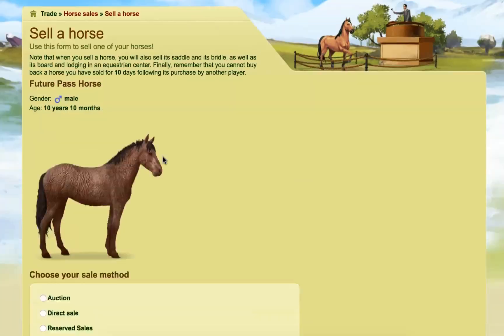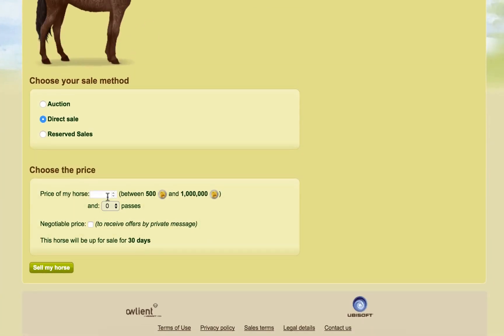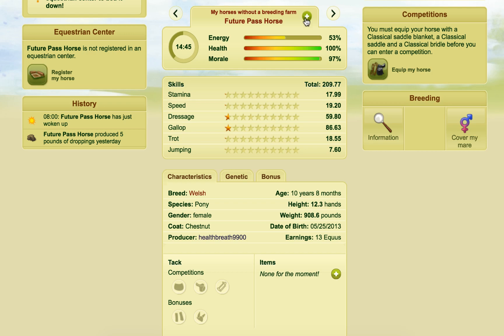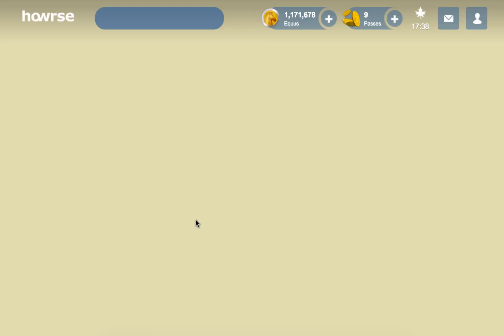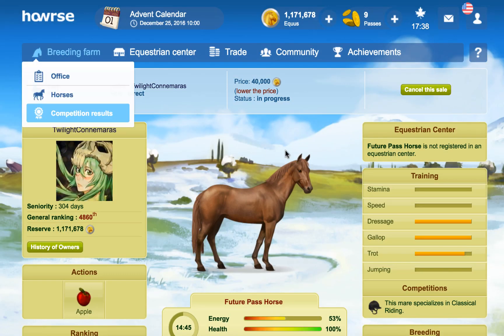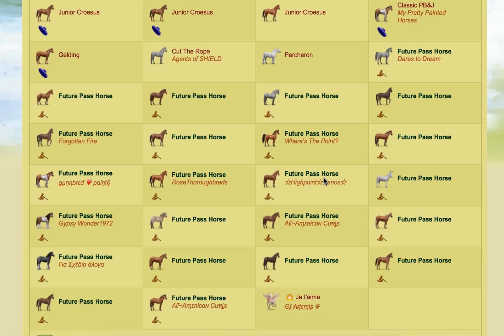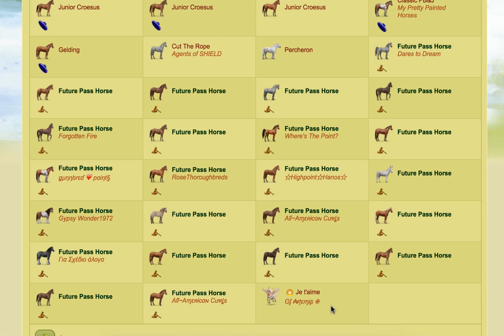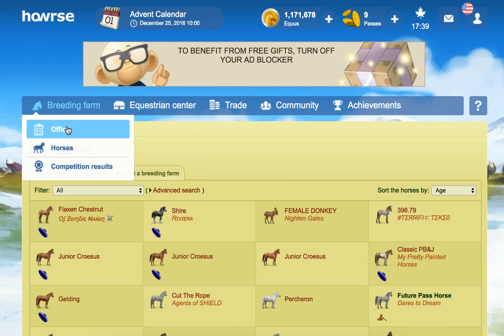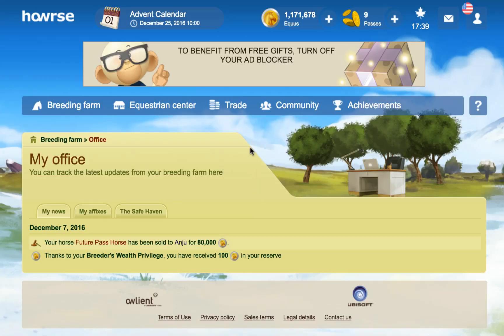Sell this one as well — direct sales, 40,000. And then the last one we have is also 10, so we'll go with 40,000. These ones are lower-skilled; my original plan was to age them up slowly and then send them to heaven, but since that's going to be gone eventually it just feels pointless doing that. I don't know if any of them have sold — I think one has. Yes! We sold one, okay!